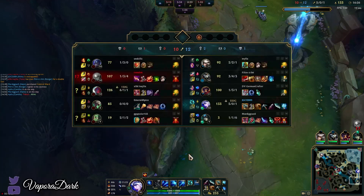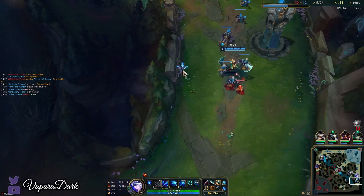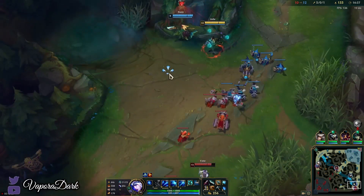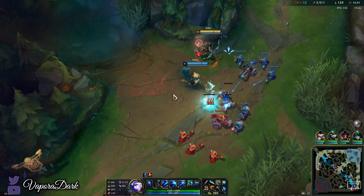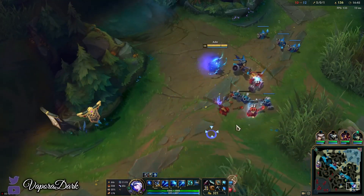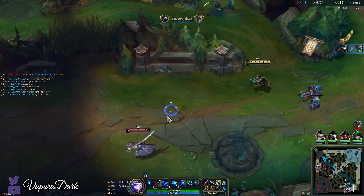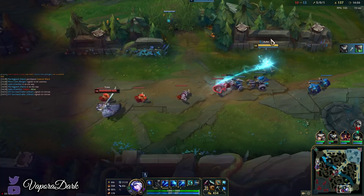Either way it's going to be a better two-item power spike than going Kraken Slayer into Phantom Dancer, for example, and the three-item power spike shouldn't be too much worse either. It definitely makes the most sense to go BORK in a game like this where we're facing a Shen who has Heartsteel. In general right now you're going to see a lot of high HP tanks in the current meta because of Heartsteel, so BORK very much shines. It's become even more common in pre-season than it already was.